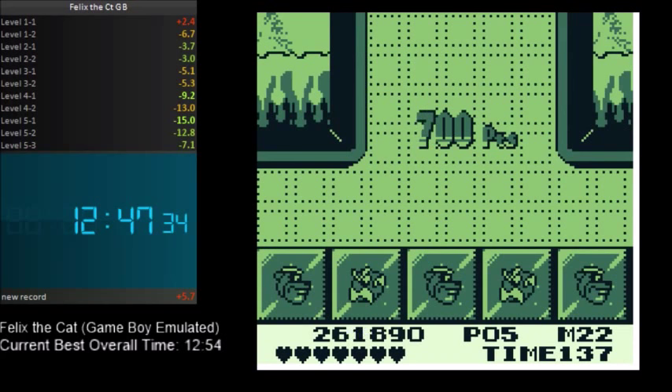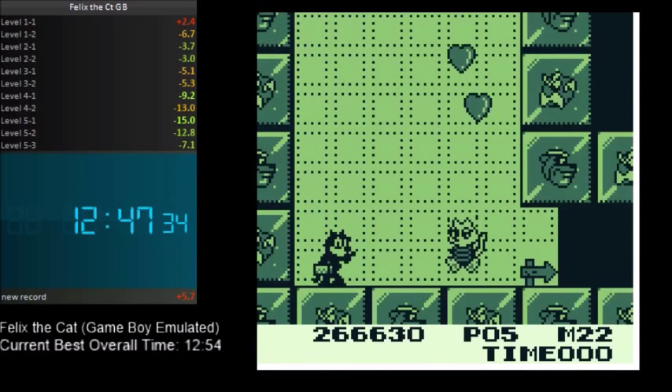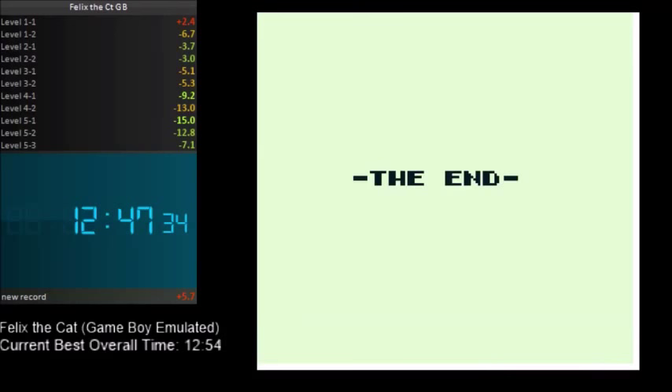The NES ending had Felix on the spaceship with his girl, just staring at her while tied up — I'm assuming she tied him up. But yeah, that is it. Thank you for watching, I hope I didn't stutter too much. I'll talk to you later.